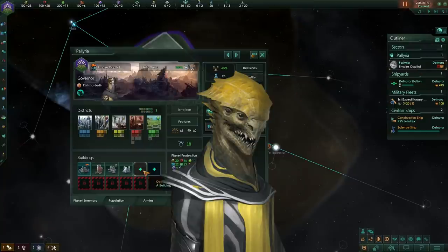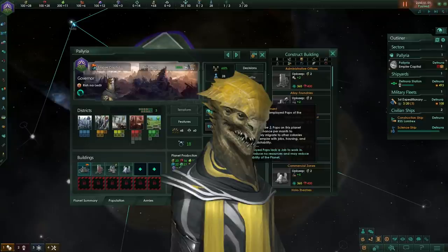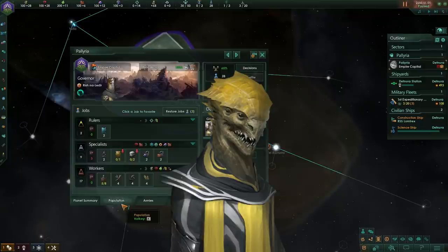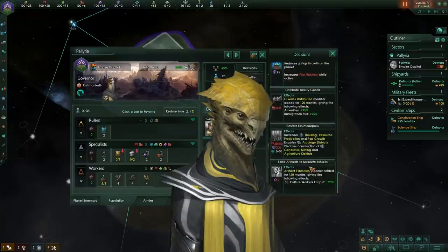So for example, if you have 200 pops in your empire you will need to reach 200 total accumulated pop growth in order to get a pop. This is also applied to pop assembly, which means that the more population you have in your empire, the longer it will take at a static rate of growth or pop assembly to produce a new population.